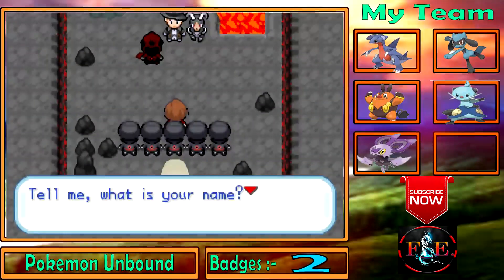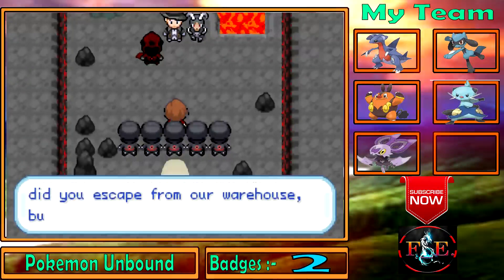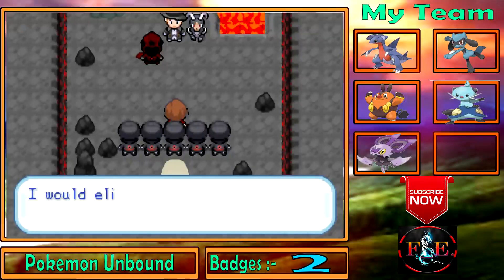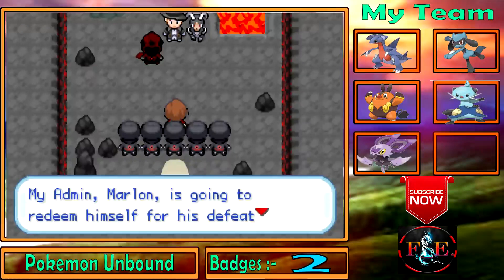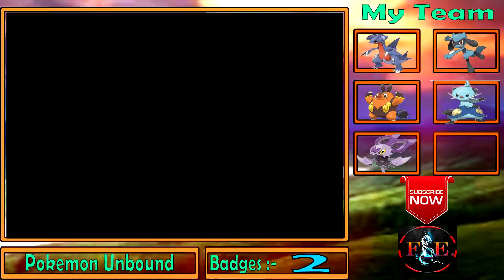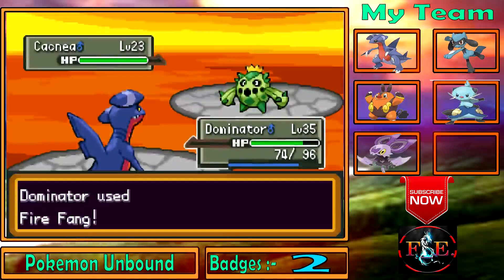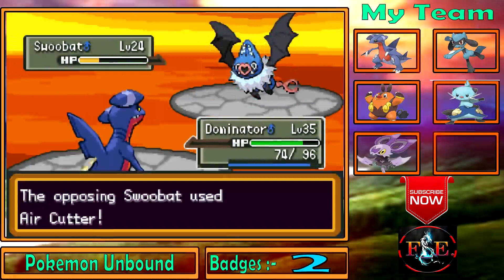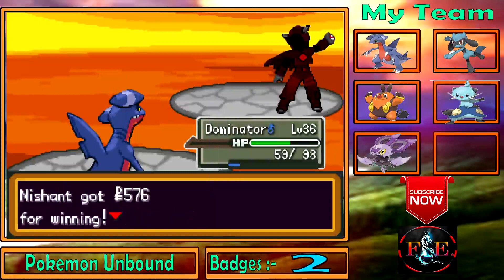In the Cinder Volcano, a villain named Zeb appears: 'My name is Zeb, leader of the Shadows. I've been informed you escaped from our warehouse and are aware of our plans — this is unacceptable. My admin Marlon will redeem himself for his previous defeat before I kill you.' We face Marlon who uses Duskull, Cacnea, and Whismur — all easily beaten. We won — that's how it's done!